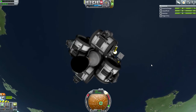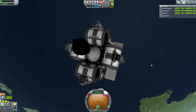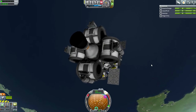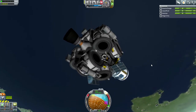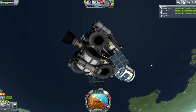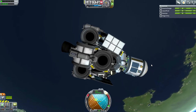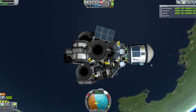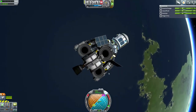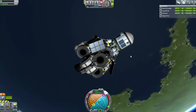I'll get the solar panels out so it's not going to lose power while waiting in orbit for its transfer to Jool. We do need more science, by the way — I checked and we don't have the large docking ports. This is just a bundle of Delta V and science, not much to it.